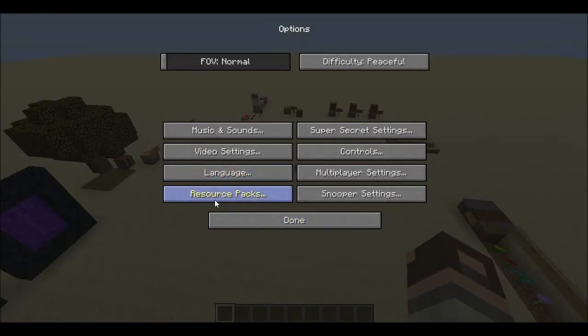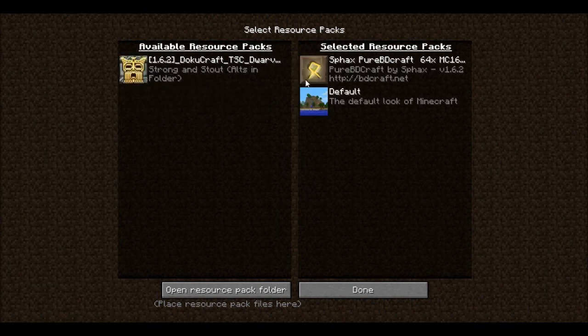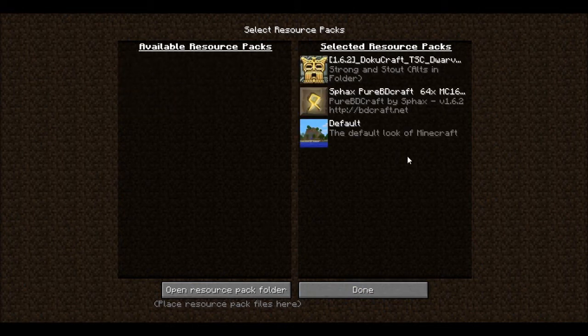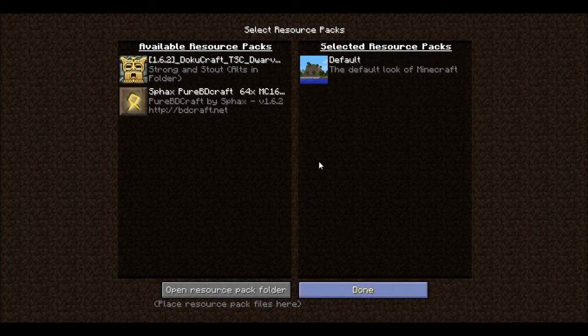Language obviously hasn't changed, but Resource Packs have. The way resource packs work now is you can have multiple selected resource packs. Default will always be selected for items that don't have a texture in your normal pack. I can load a pack like SPACs, and all non-textured items would stay default. Now I could have all my packs selected — not advised, though.